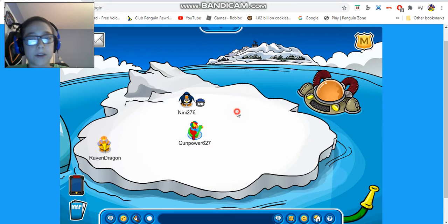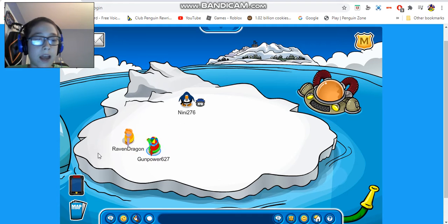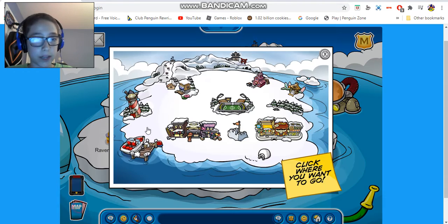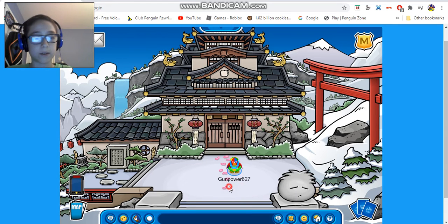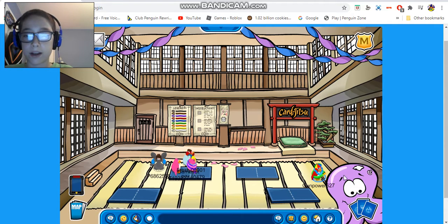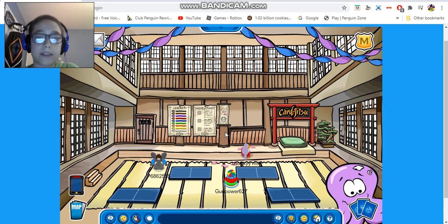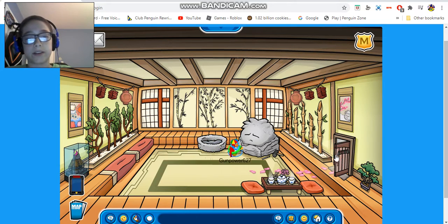There's nothing really at the iceberg except for the water hose. At the dojo there are these pink petal decorations which are pretty cool. Inside the dojo there are decorations on the ceiling, and there's also a floaty octopus in the corner sticking out, which is pretty cool. That's mainly it for the dojo.